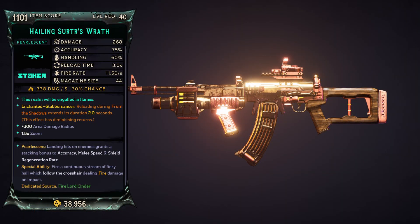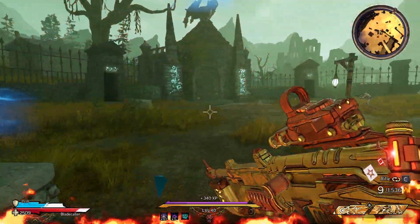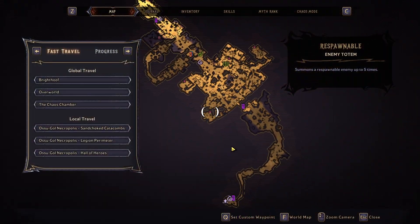The pearlescent we're looking at today is the Serger's Wrath Stoker assault rifle. This weapon's special ability is that it fires a continuous stream of fiery hell which follows your crosshair, dealing fire damage on impact. This weapon is farmed from Fire Lord Cinder and also Ghoul Necropolis on Chaos 10.